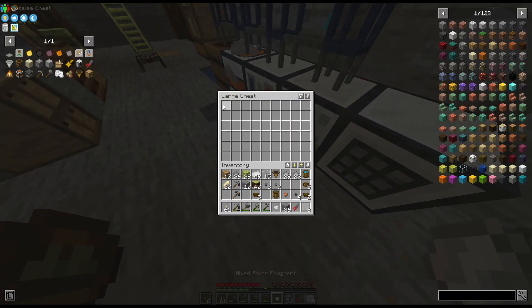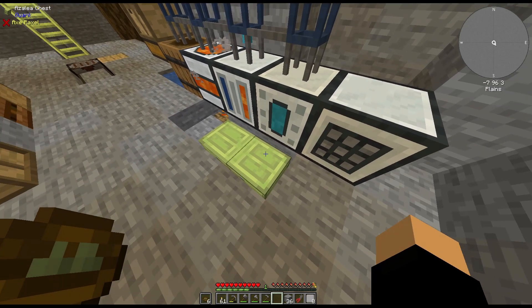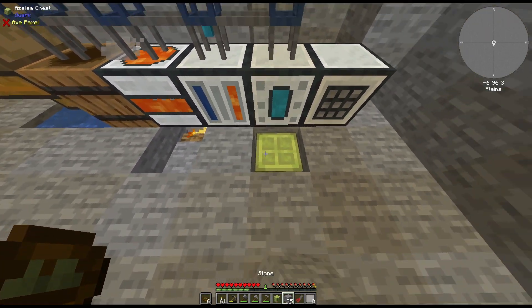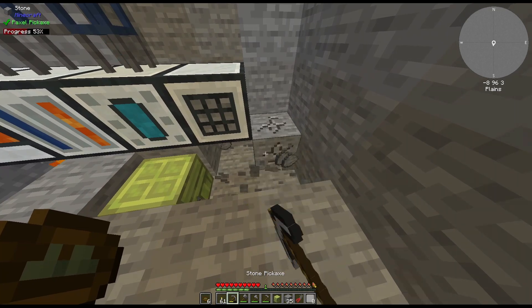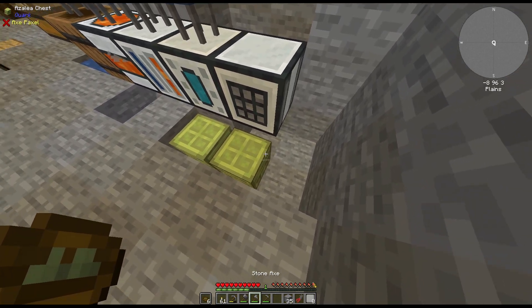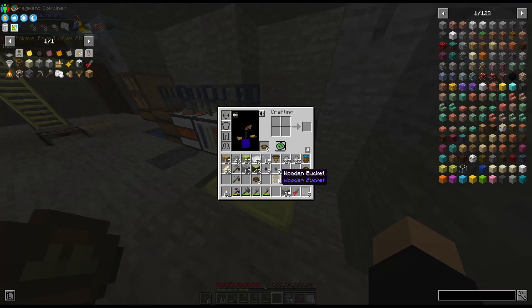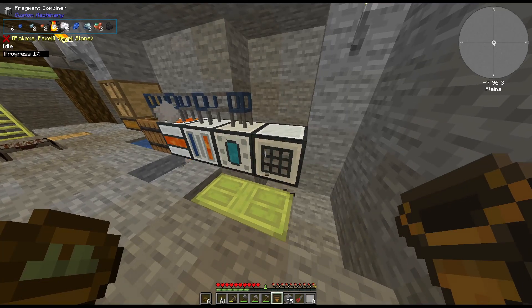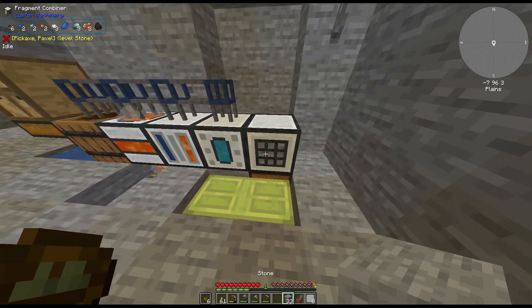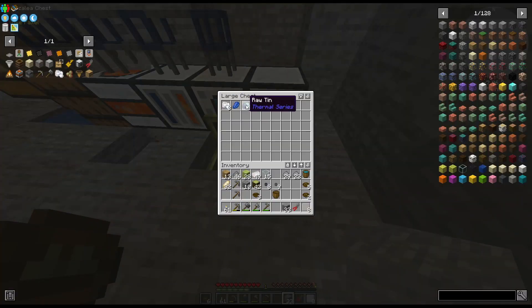Yeah, it will pull items from there, and then what I can do instead — I'm assuming the person that made these machines, the custom machinery mod, probably had this all set up like this. It should only take from that side. And if I really wanted to, I could even have it set up to automatically place items in a different chest.